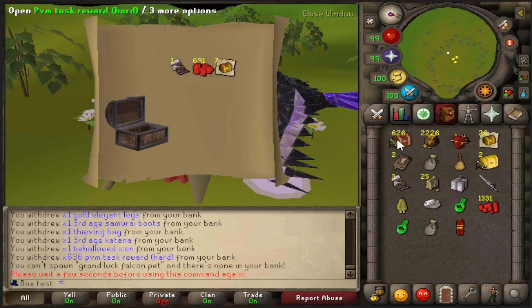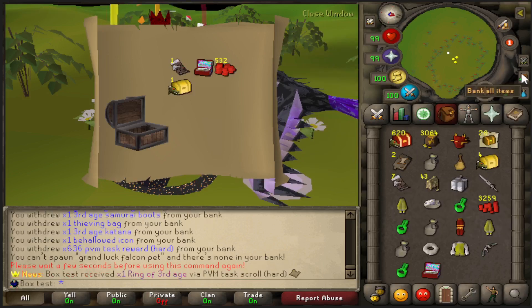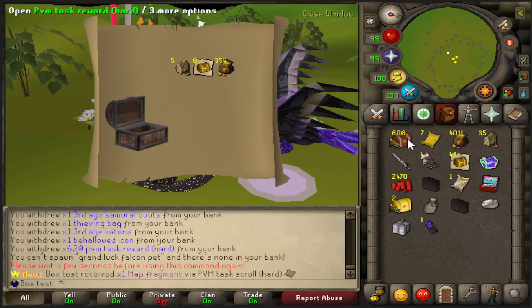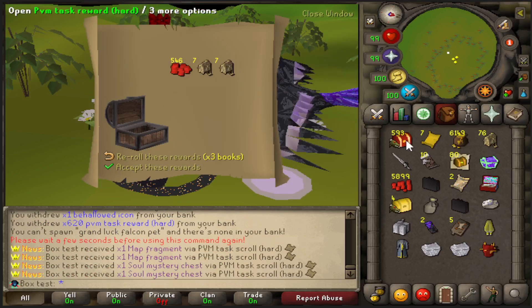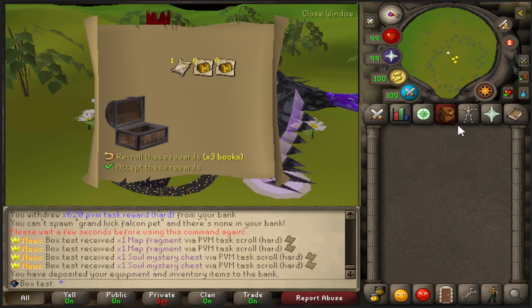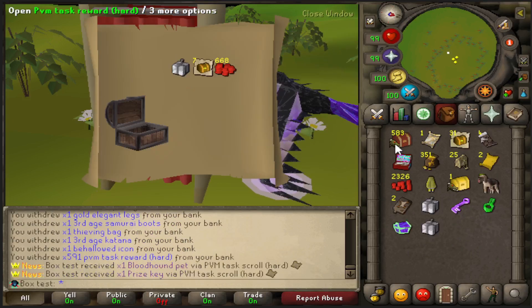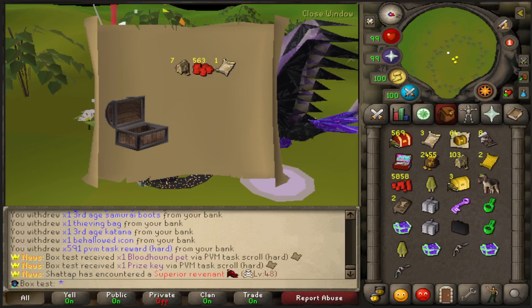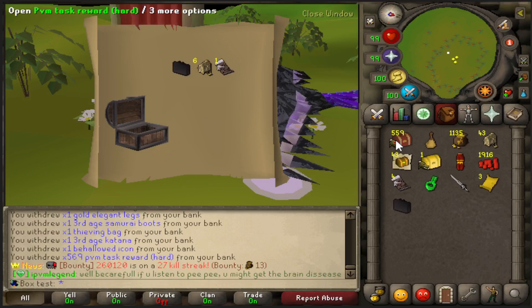Blood chest. These third age swords - I'm wondering if they're like a roll on the third age table that's just the troll roll. It can't be, right? Because we've gotten a bunch so far. I don't think Ryan would do that to us. There's our second bloodhound. Two rings of nature in there.